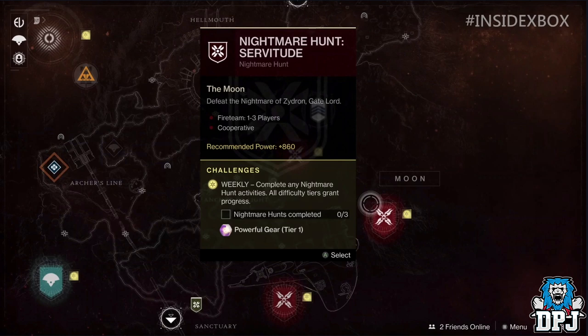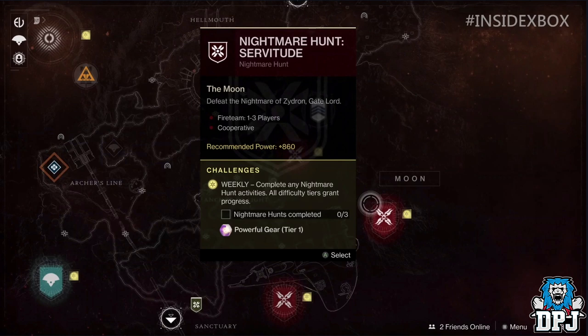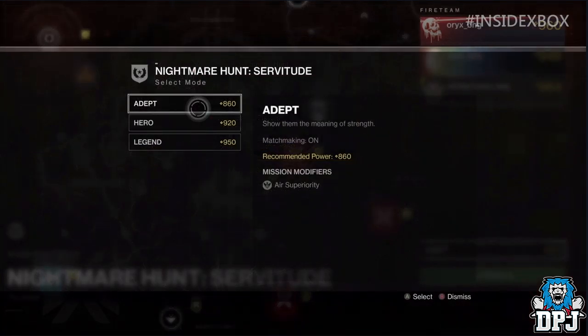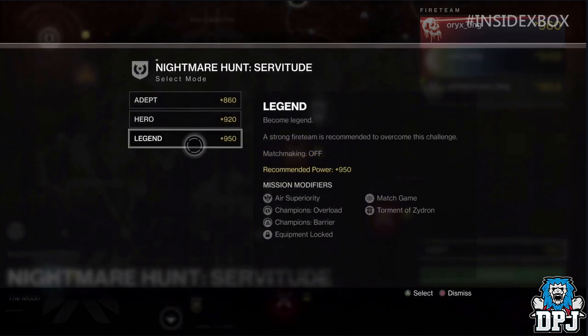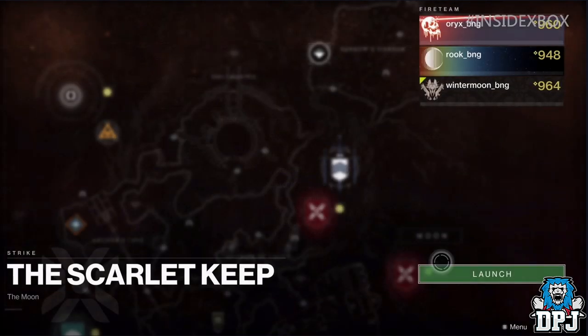We also see that Nightmare Hunt modes have three new named difficulties: Adept, Hero, and Legend — all adding various modifiers, with Legend adding up to six modifiers. We also see a new strike on the moon called Scarlet Keep.